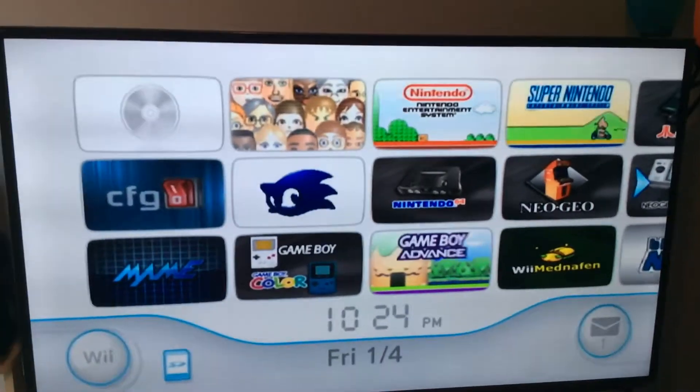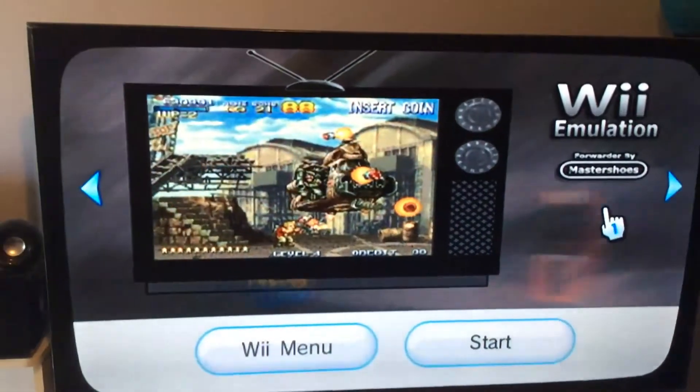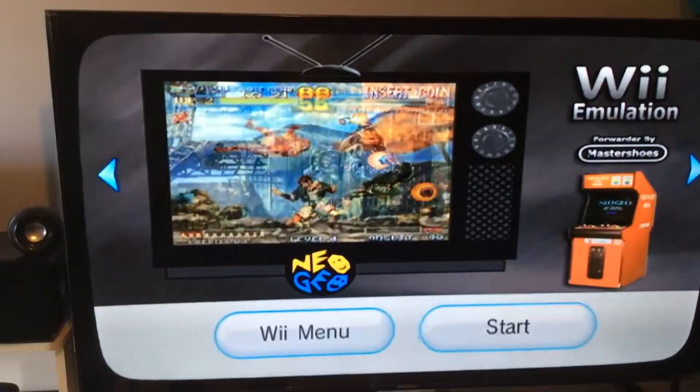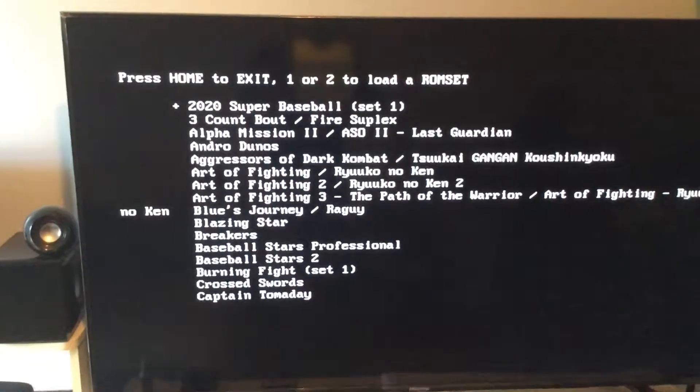I'm going to show you how to use the Neo Geo emulator. We're just going to plug in our classic remote, navigate over to Neo Geo, and go ahead and click on start. You're going to give it a second to load — it's going to load its BIOS, the ROM files, and all the other good stuff. It's going to pull up a pretty basic looking list, nothing really fancy, no covers or anything.